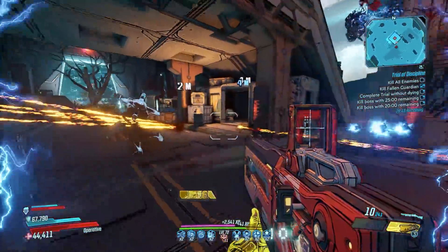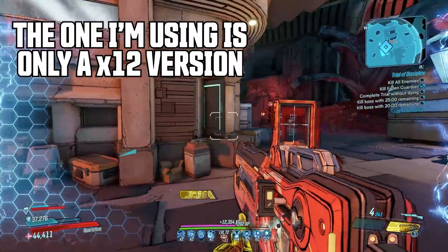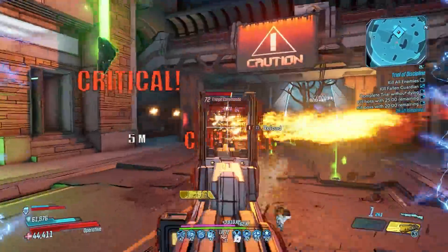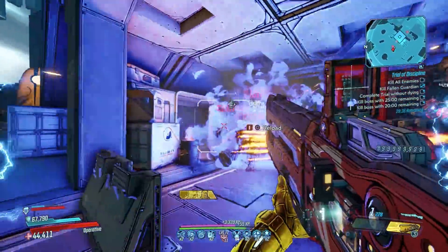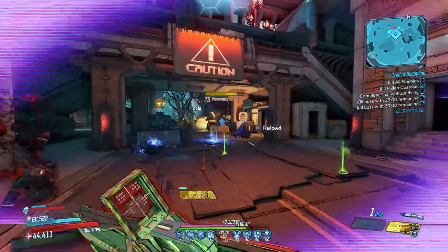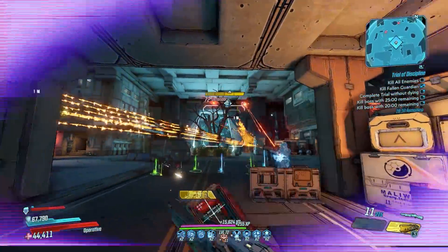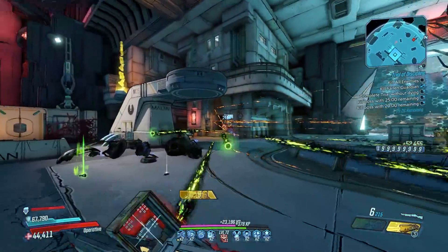This makes getting a perfect version of this gun a very challenging farm, but luckily even a less than perfect Anarchy is still very powerful. This TDR shotgun has the special ability of building up damage as you get kills or even just by reloading the gun, which is definitely not an intended bonus. This effect stacks 10 times in total, and at max stacks gives you a staggering 1379% weapon damage bonus.